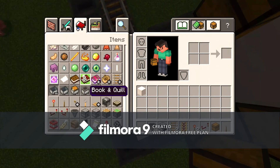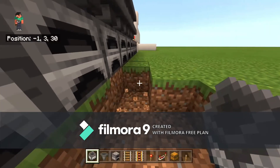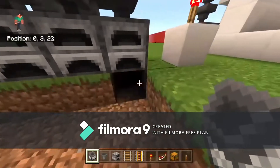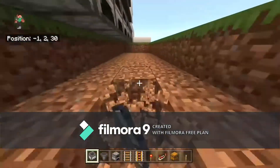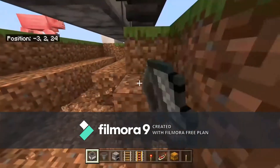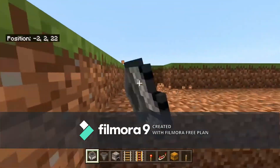Grab a minecart with hopper and place it right on top of the powered rail. Then go underneath and break all the grass blocks — this is where all your furnaces are going to go. After breaking those, break the blocks underneath the furnaces too, because those are where the hoppers are going to go. Then go another layer deep and over one again, stopping where the hoppers end.